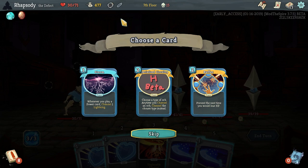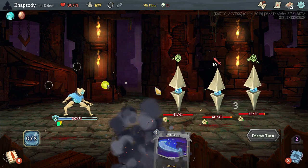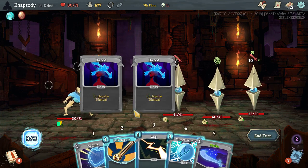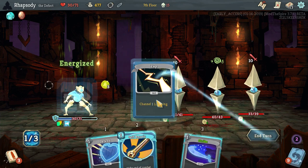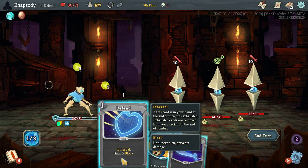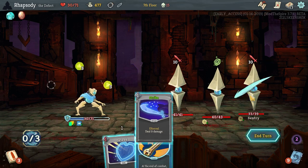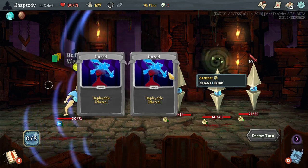Choose a type of orb — anytime you channel an orb, channel the chosen type instead. Buffer: prevent the next time you lose HP. It's probably buffer, then we double defend. Unfortunately, with all of these ethereal cards in the deck, we're going to have to play the strikes constantly. We could have some real difficulty in this combat. I only saved three HP with the buffer there.